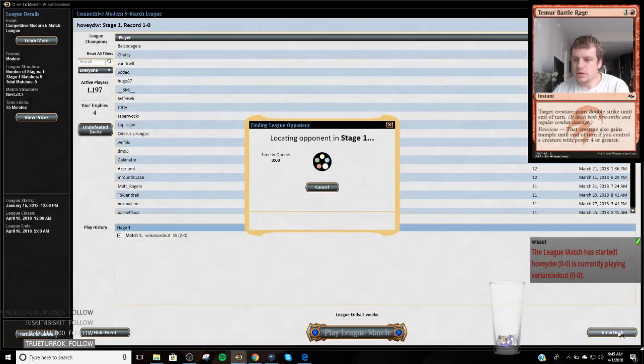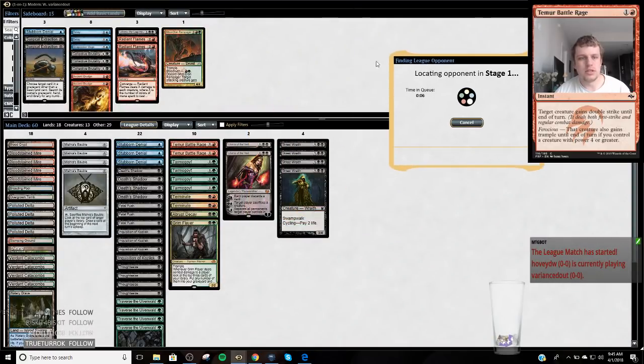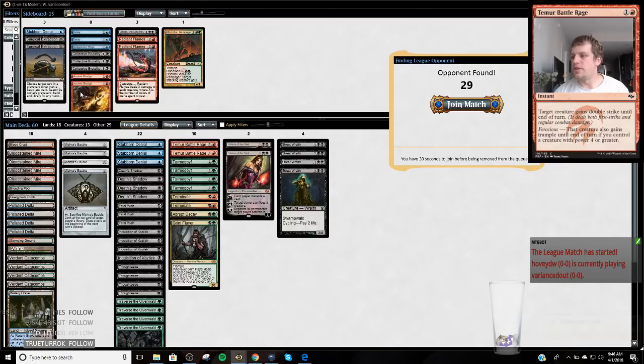This four-color Traverse Shadow deck that includes blue is just the best deck in the format against combo decks. They're just absolutely nothing — the combo decks are just so anemic against it.